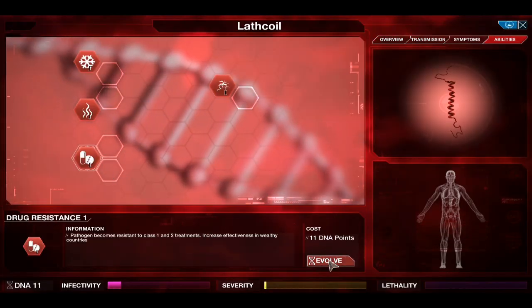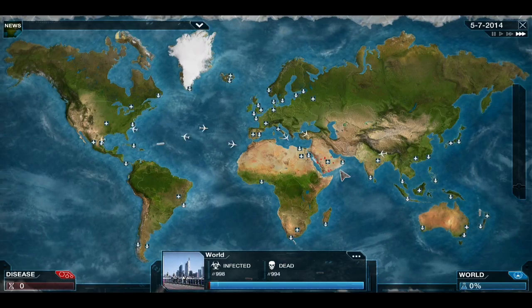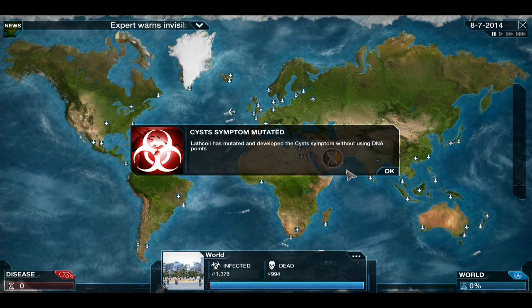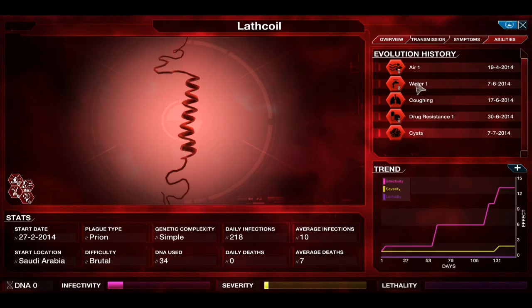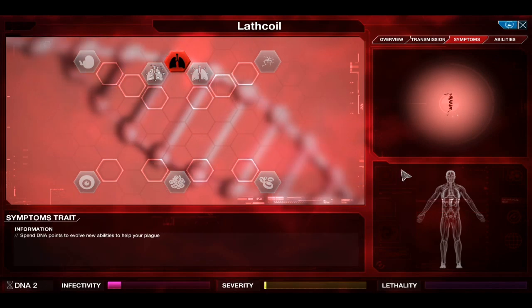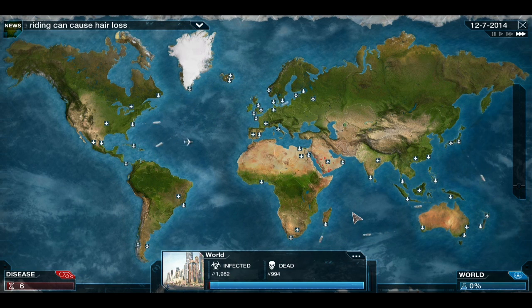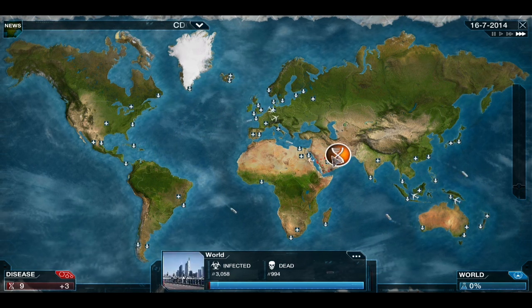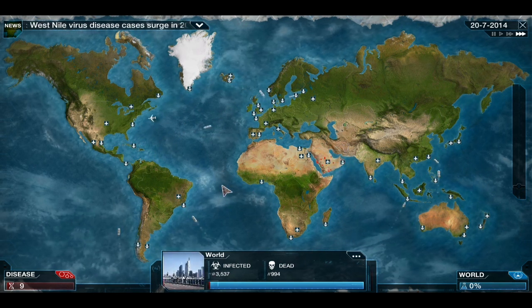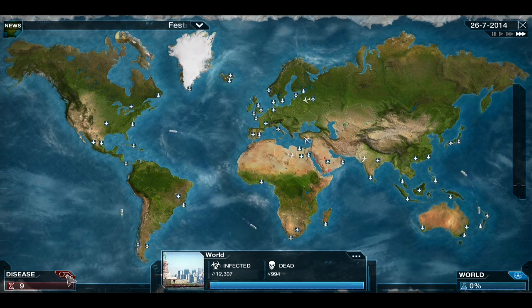We can get drug resistance now, so we'll get that straight away - as soon as we get somewhere, we've got a bit of drug resistance. Drug resistance does actually help everywhere slightly, even poor countries, but in richer countries it's basically needed. We've just got cysts and instantly devolved it because we don't really want to get found. Once you have two symptoms, the chance of being found is actually quite high, and I really want to spread a little bit further before we get found.